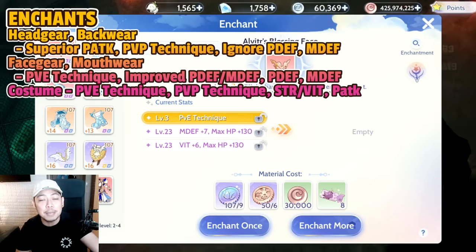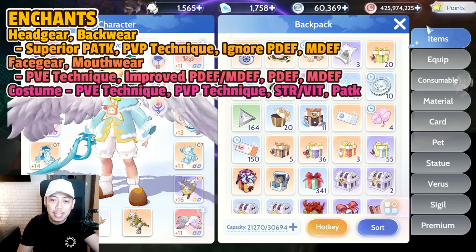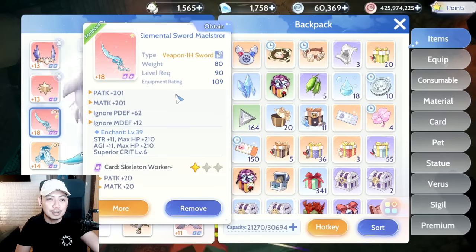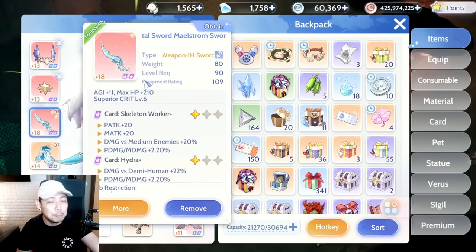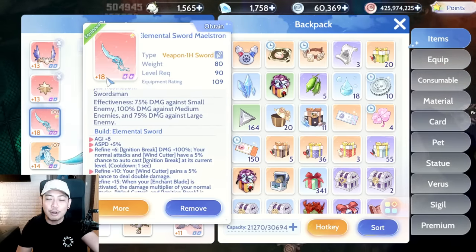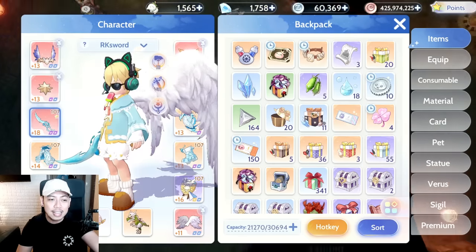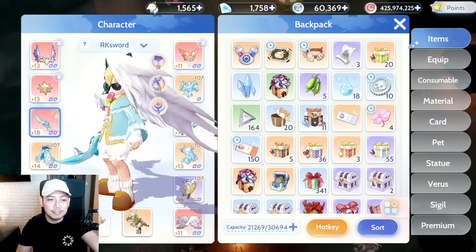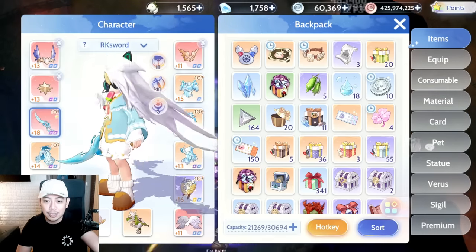For refine priorities: first get your Elemental Sword to plus 15, then push for plus 18. Next priority is plus 15 on accessories, then plus 15 on armors.